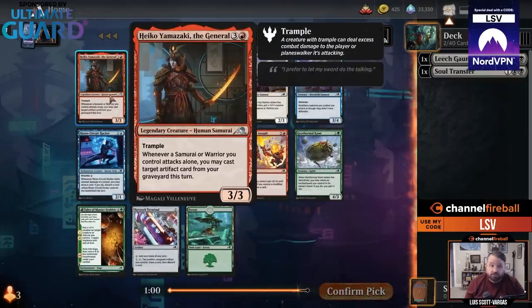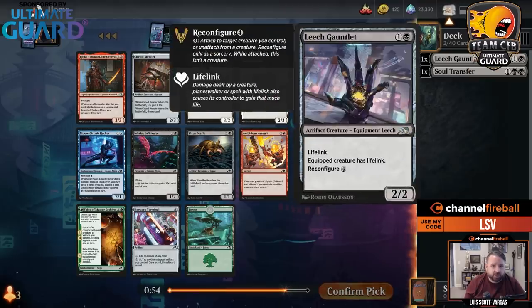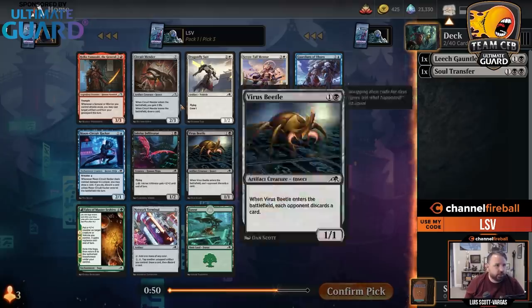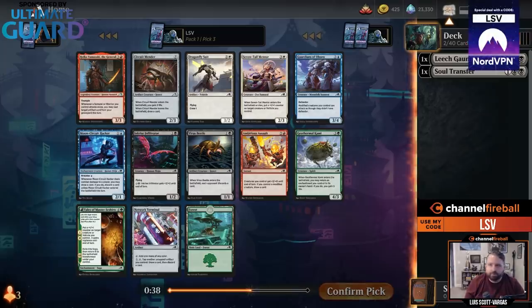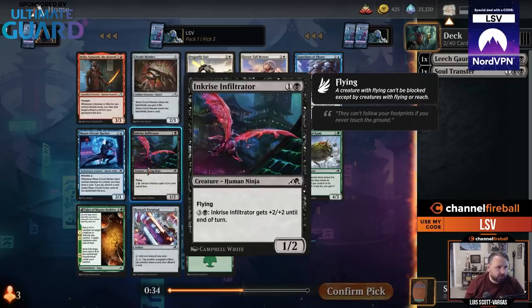Heiko Yamazaki is very good — 3-3 Trampler for four, but when you attack with a Samurai or Warrior alone, you can cast an Artifact from your graveyard. Imagine trading off Leech Gauntlet, then playing Heiko — that's good. There's also Circuit Mender: three mana 2-3, gain 2 plus draw a card — basically exactly where I want to be. Inquiry's Infiltrator is really good in the ninja deck, but that's not where we're at right now.